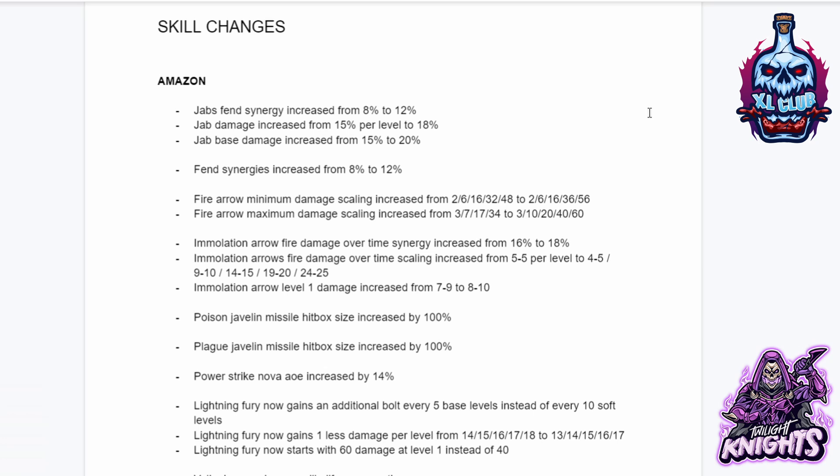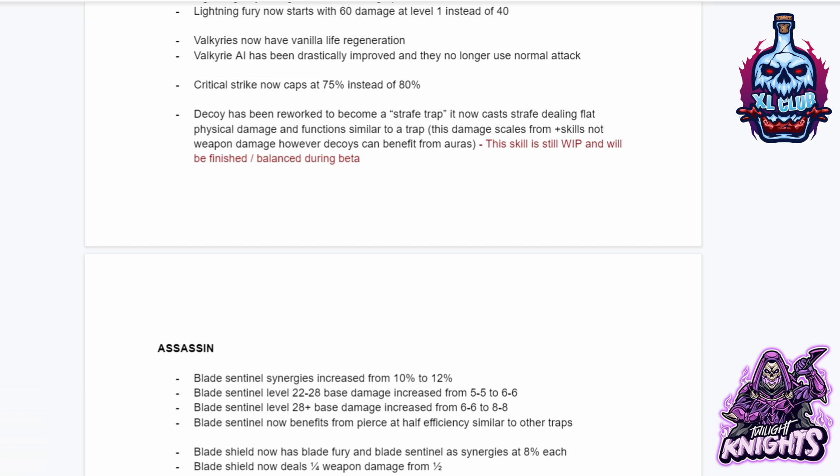Poison Javelin missile hitbox size increased by 100 percent. Plague Javelin missile hitbox increased by 100 percent. Power Strike nova AoE increased by 14. Lightning Fury now gains an additional bolt every five base levels instead of every 10 soft levels. Lightning Fury now gains one less damage per level, and now starts with 60 damage at level 1 instead of 40.